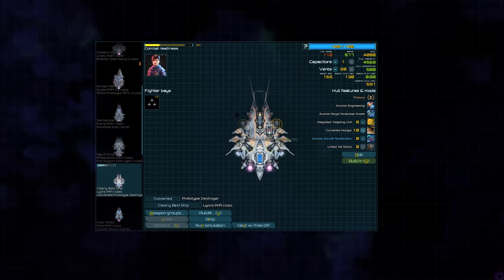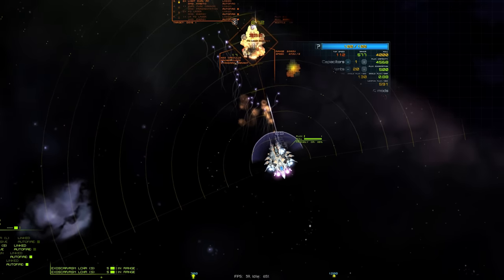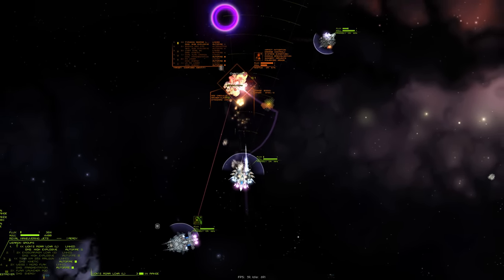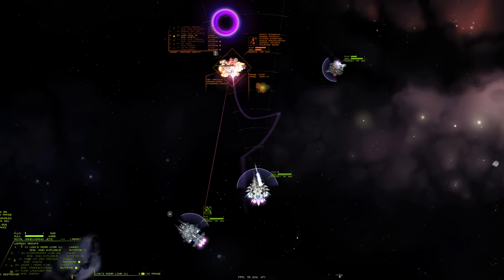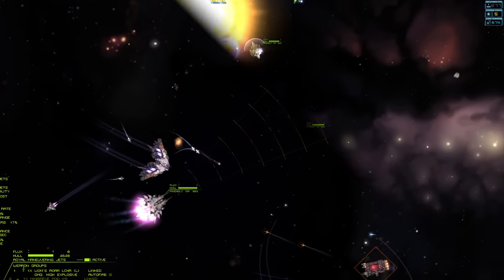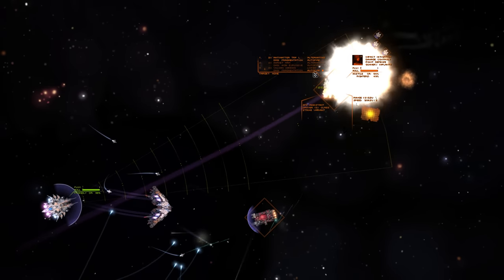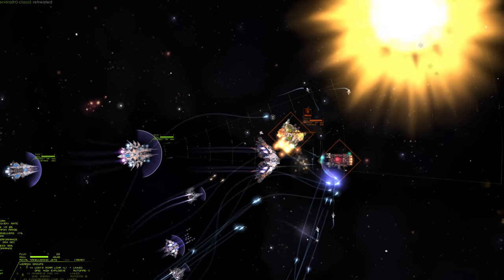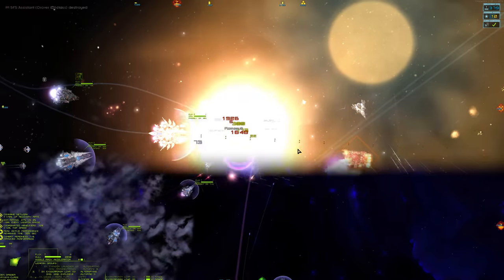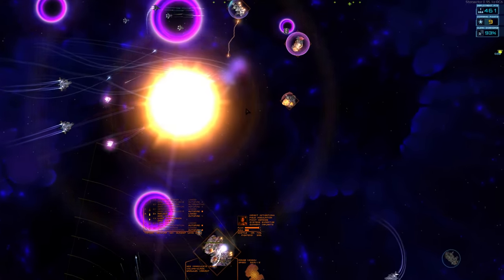If you prefer a more aggressive role, appropriate escort ships for the Leora can make one hell of a strike team. The Akatsuzuma SP is an excellent example, as it's a fast cruiser that can keep up with the Leora and designate targets to hit with the Lion's Roar. Place the Roar just behind your enemy and make them take a forced vacation to Favonius. Monitor, be gone.